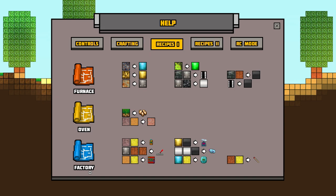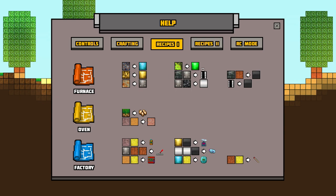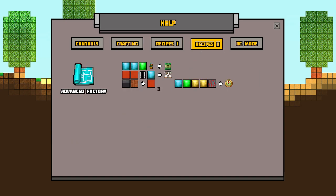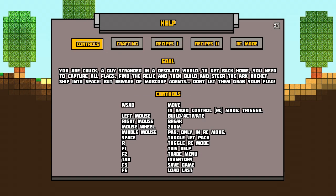Here it shows you what you can get if you drop certain items on this little block — it'll spit out items. I've only really made three things; I haven't got into the others yet because it's a little tricky — it's a learning process. There are also advanced recipes. In RC mode apparently you can get a little flying thing that does stuff for you — kind of cool.